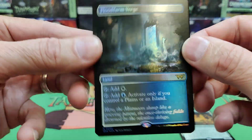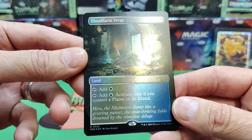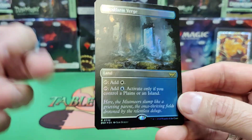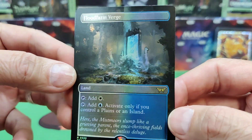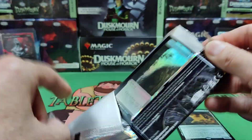Here are the new dual lands everybody's liking. There's a full art foil of the Flood Farm Verge — you can activate it only if you control a basic, which is pretty easy to do. Those are nice and strong; they came down a little bit in price, but still pretty pricey.